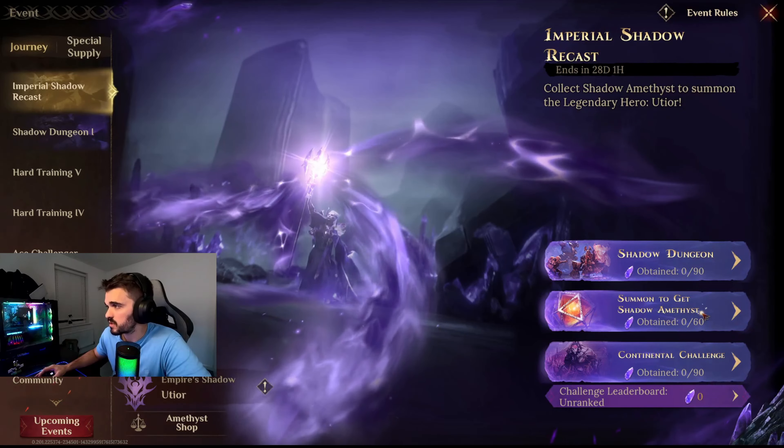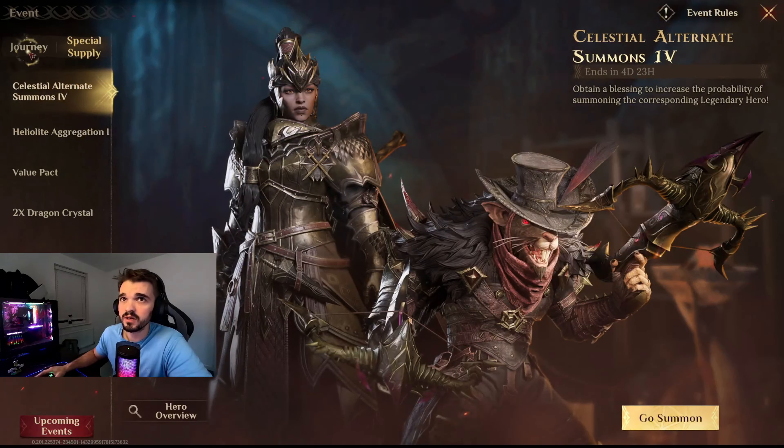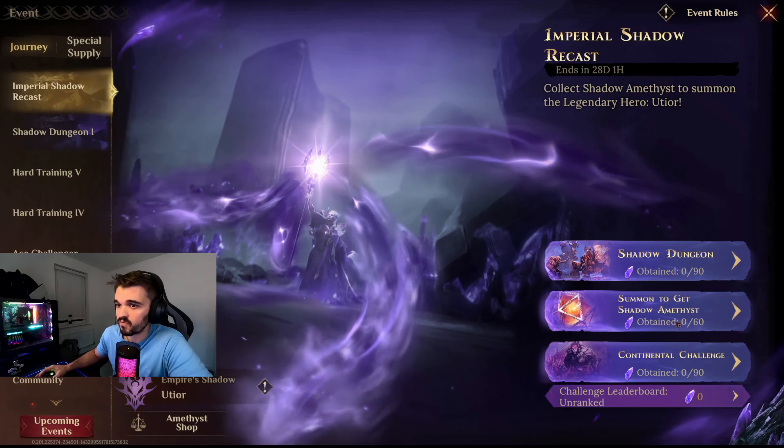Also with summons — we don't need 100 to get all the Shadow Amethyst, but with 60 summons we get the 60 for this one.